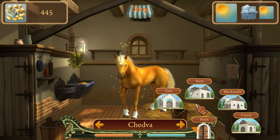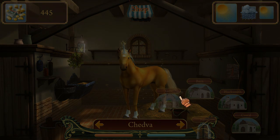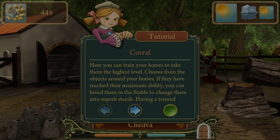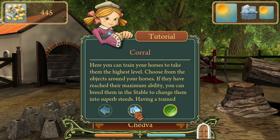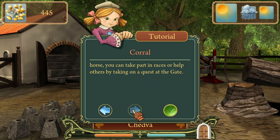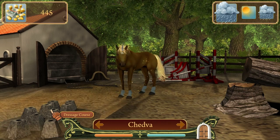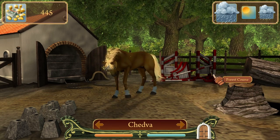Let's get the fuck out of here. Corral. You can race your horses. This game is so exciting! Thanks, Mike! You can train your horse to take the highest level. Choose from the objects around your horse when they reach a management ability. You can breed them in the stable and change their superb steeds. Obstacle course. Forest course. Dressage course. Ledge bowling. Alright, you're a smart asshole. Let's do the obstacle course.